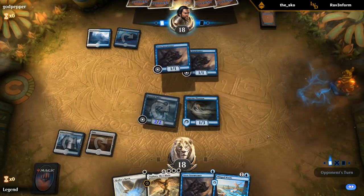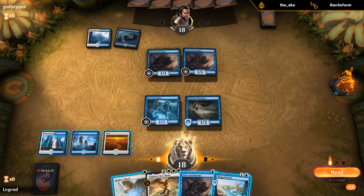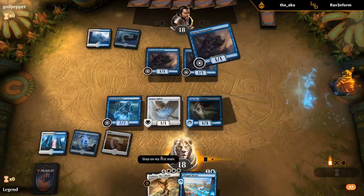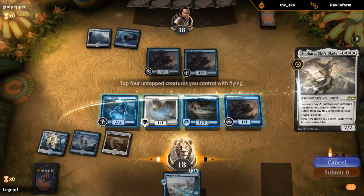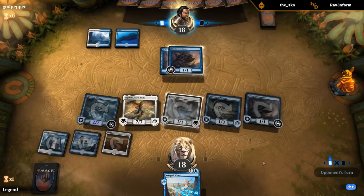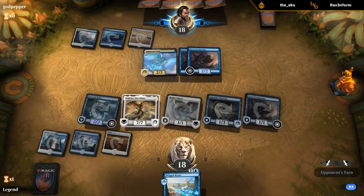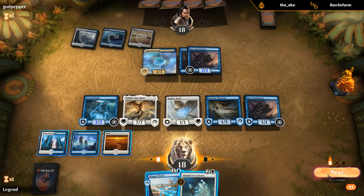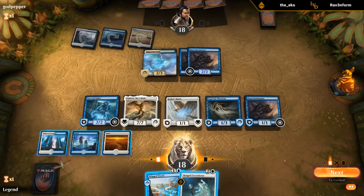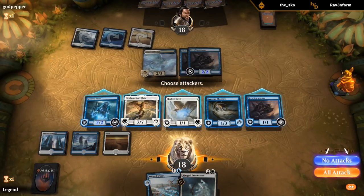It is the mirror match — getting out Sephara on turn 3 is pretty good. Supreme Phantom is a lot better than Favorable Winds would have been since we needed that critically important fourth creature. My Executioner is very good too. Am I better off just attacking with Sephara? If I attack with everyone they get basically three blocks — unless they want to play around Rally of Wings — and I only get in two extra damage. If I stay back I prevent a lot more damage, so I'll just send Sephara for now.